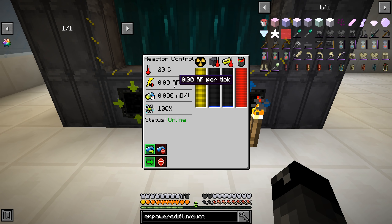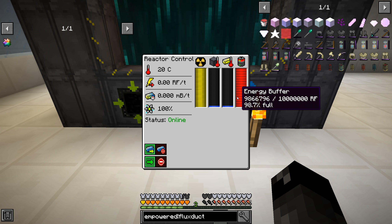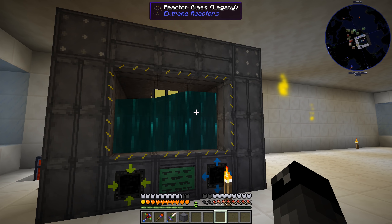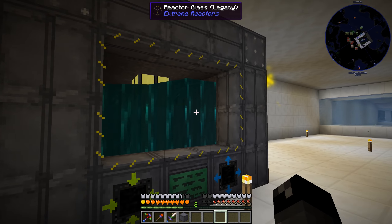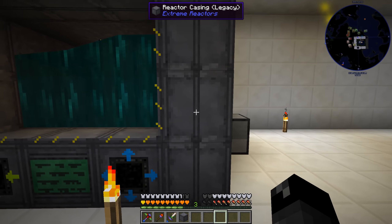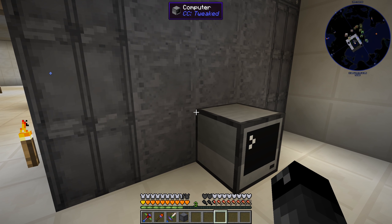I also replaced the water inside the extreme reactor with molten enderpearl. Previously when we had water in the reactor we were only making about 2000 RF per tick. When I swapped it out for the molten enderpearl we're now making just over 4000 - it essentially doubled our power production just by swapping out the liquid inside the reactor. That's the only change I made.